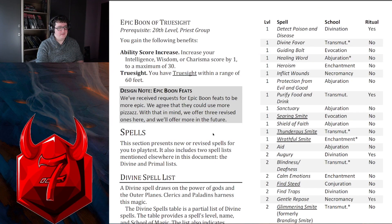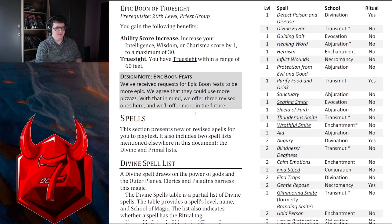Epic Boon of True Sight: you have true sight within a range of 60 feet. I don't really know what else to say about that, to be perfectly honest.